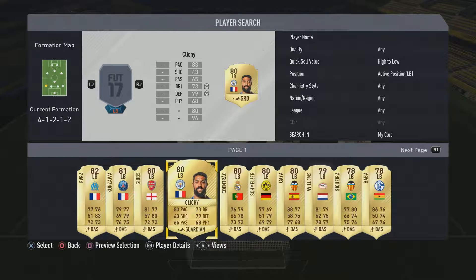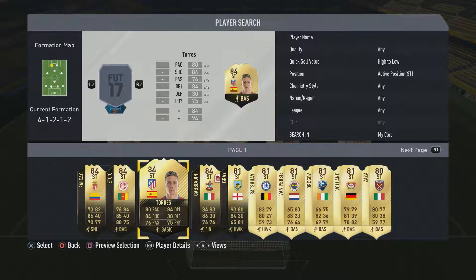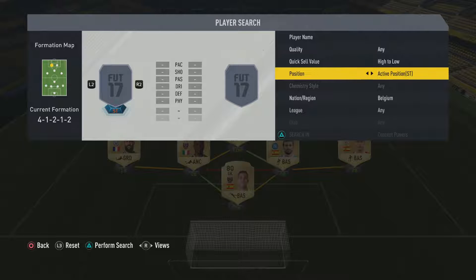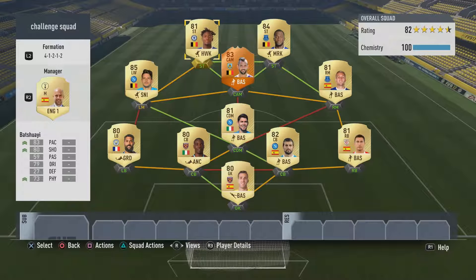Let's go with Clichy — I don't think I've actually used Clichy before. This position can be either a Belgian, a Premiership player, or a Serie A player to be honest, so it should be quite easy. Let's just have a quick look — could go Batshuayi, maybe. Yeah, not really anyone much better, so let's go for Batshuayi. Batshuayi comes in and finishes that team — it's not a bad looking team to be honest.